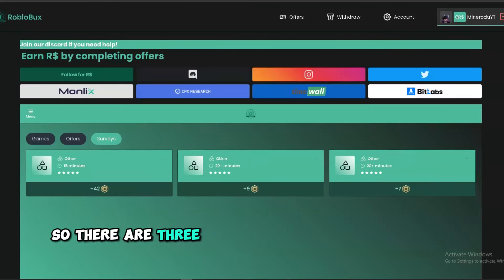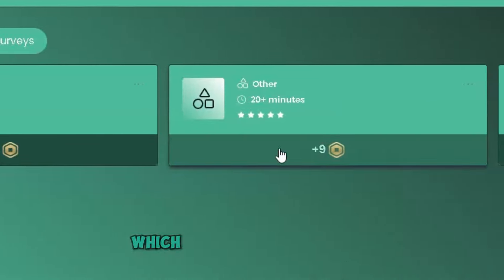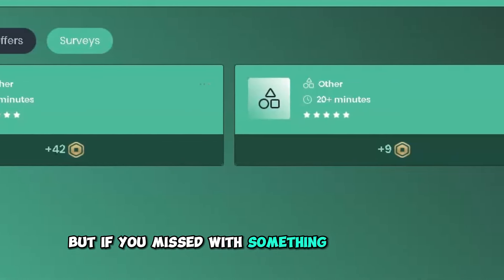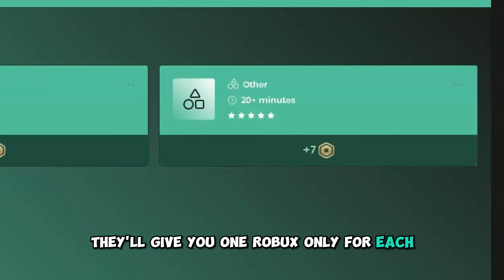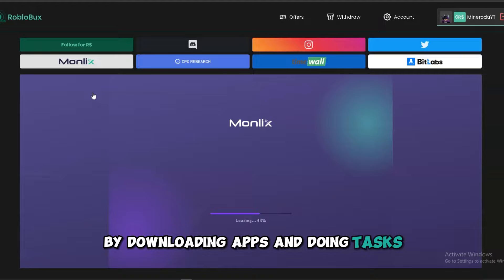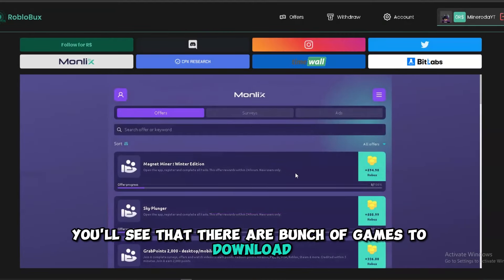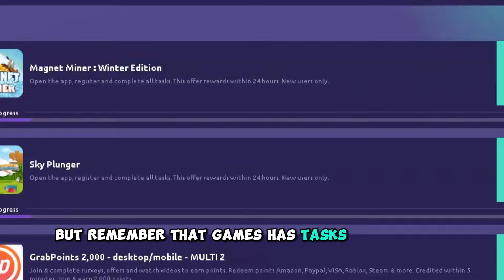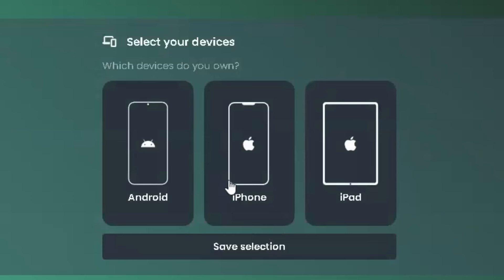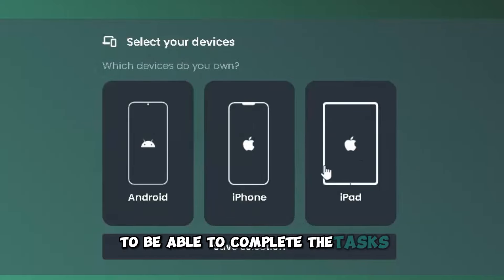So there are three ways to get free robux on this site. The first one is by doing surveys — if you complete it fully you get your robux, but if you miss something in the survey they'll give you one robux only for each. The other way is by downloading apps and doing tasks. If you go to Monlex you'll see there are a bunch of games to download, but remember those games have tasks you need to complete, and if you didn't complete them you won't be able to get your robux. Also make sure to choose your device that you're using to be able to complete the tasks.